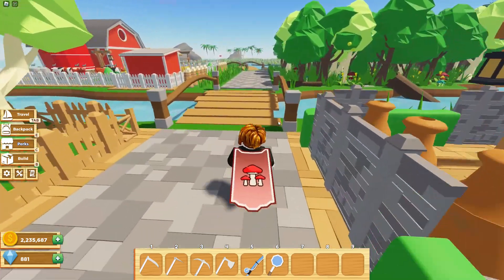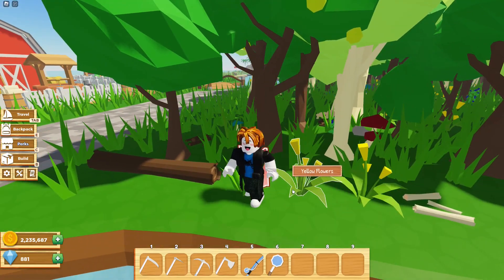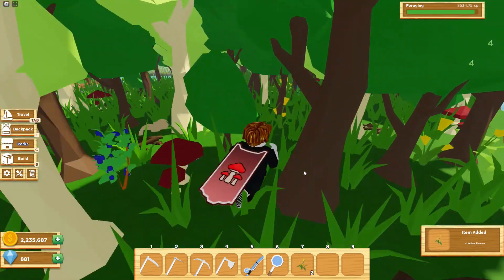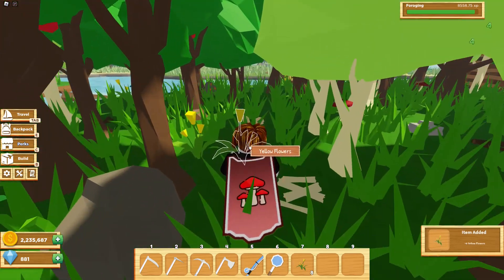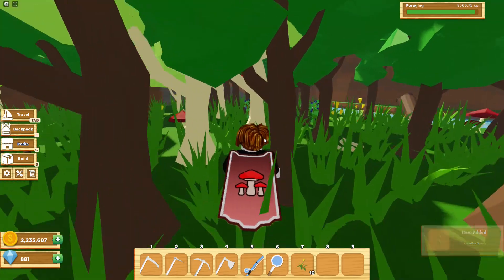To begin, you'll need to gather the corresponding colored flowers to create each spice. For the orange spice, you'll need the orange flowers. Likewise, for the yellow spice, you'll need the yellow flowers. And for the blue spice, you'll need to gather the blue flowers. Make sure to collect a total of 10 flowers for whichever spice you need.